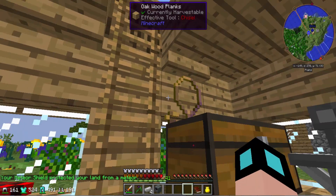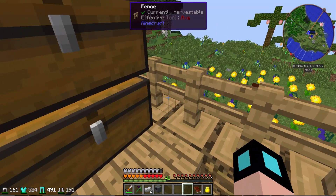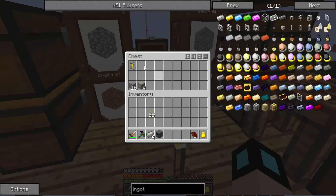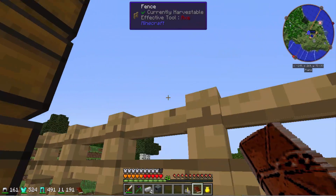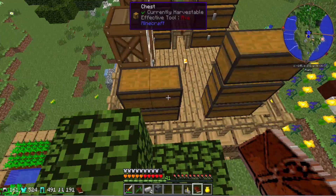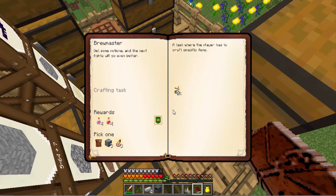Two more quests we can turn in, there we go. I used the golden lasso — I crafted a golden lasso and grabbed the villager that was in the smeltery. I can't remember if I mentioned that before, but if I didn't, now you know. In here we now have our brewing stand — I was looking around and actually found it right down in this chest. I did go back down in there, couldn't find one, so I looked around the chest and found it. Now we can go — oh, it's a crafting task.